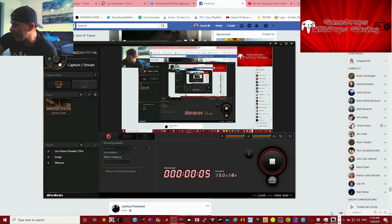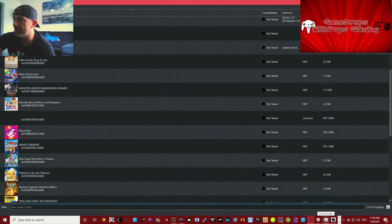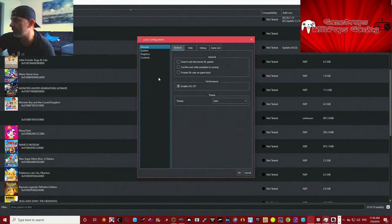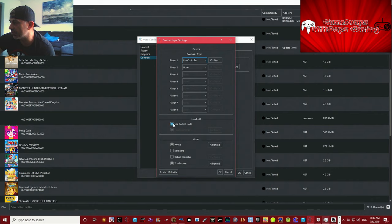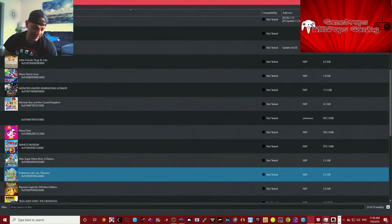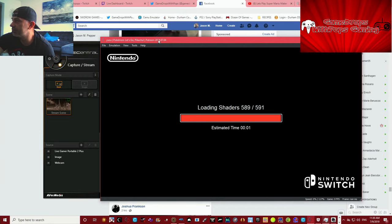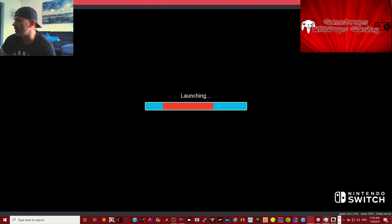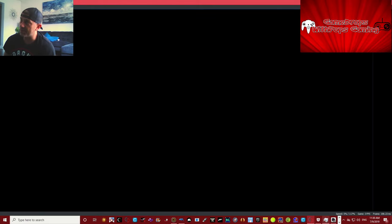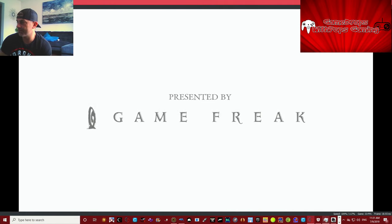What's up everybody, Game Drops Pops here. We are going to play some Pokémon on the Yuzu patron build emulator. The important thing is you can now save your file on the Yuzu patron build, so you can use your own name without having to use the other file that had the name 'Yellow'. Let's carry on our adventure. This is part two of Game Drops with Pops, a redo of this game from the beginning.